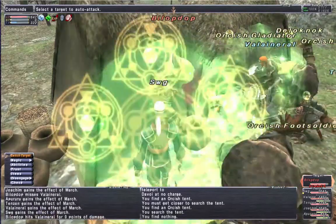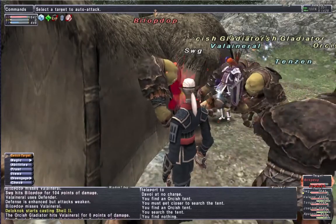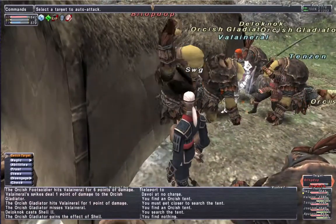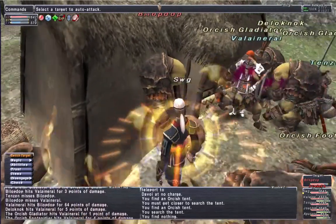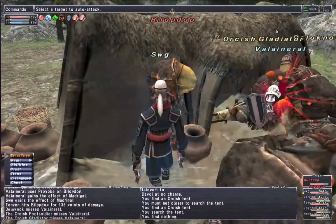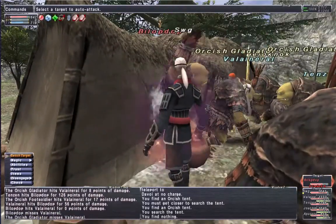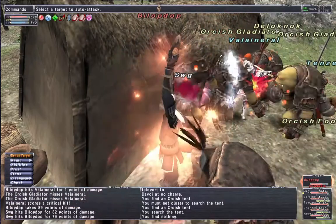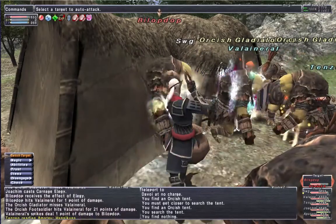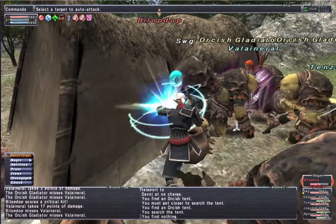Bylock Dopp is a monk NM, and Delok Noc is a paladin NM. If you haven't cleared the area, then all of the rest of the orcs will aggro with these two NMs, so be aware of that. It depends on how high level you are when you're trying to do this. At level 70, it's pretty trivial, but at lower levels it may be a little bit more challenging, so maybe clear the area out before spawning these NMs.